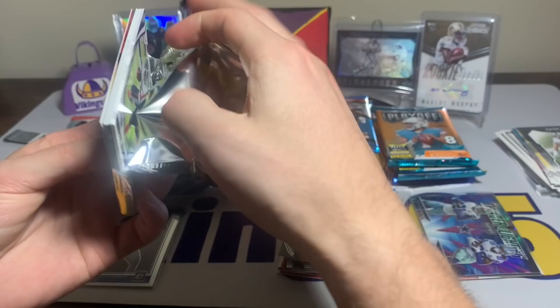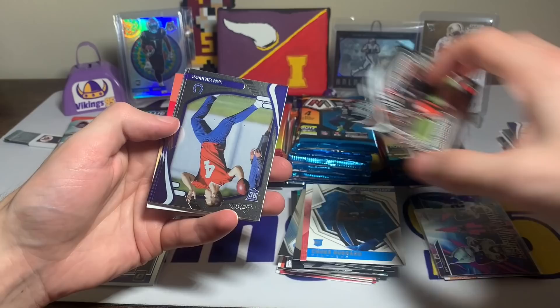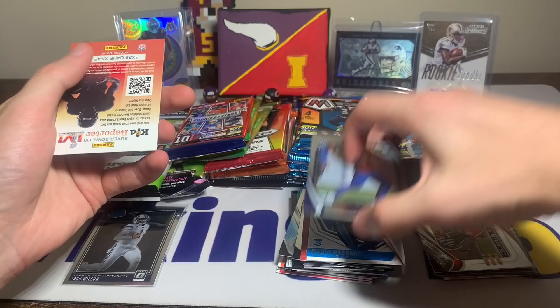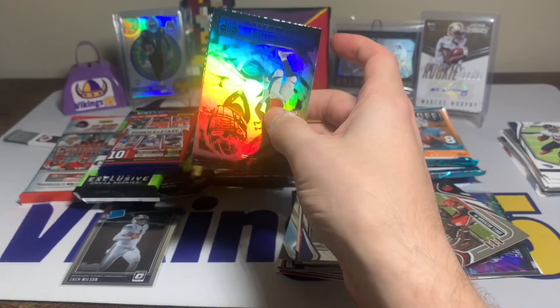Absolute — how crazy would it be if we pulled something huge in one pack? Doubtful, but you never know. Derrick Henry, Brandon Cooks, J.J. Watt, a red zone OBJ, Sam Ellinger rookie, Tylan Wallace, Penei Sewell, and a Dwayne Eskridge rookie card. A lot of rookies out of there.